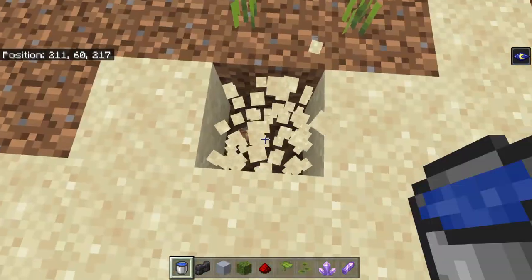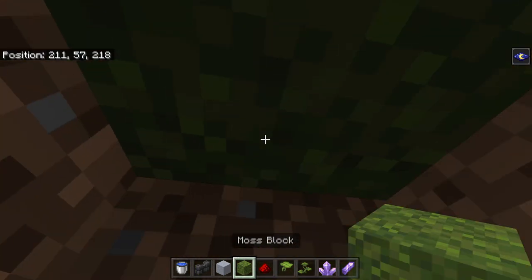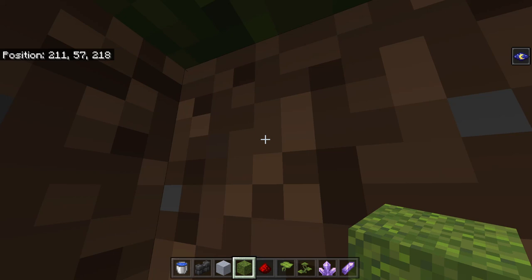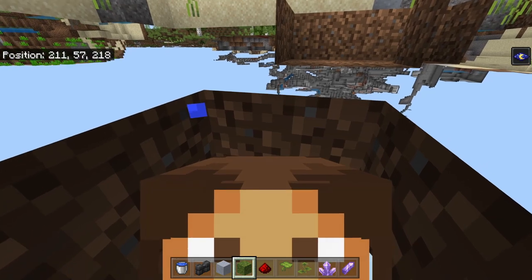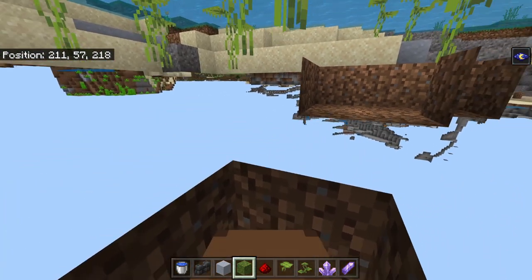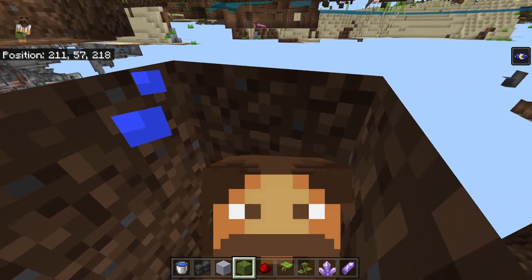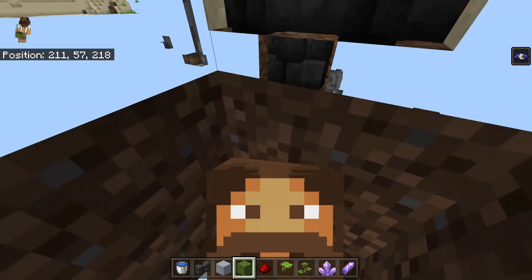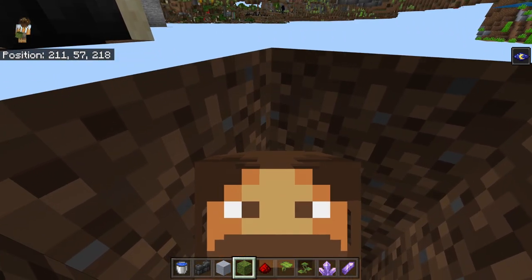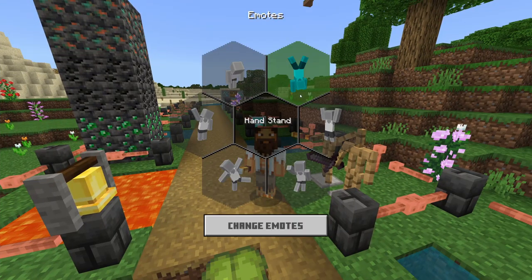Still on updated information: this x-ray glitch has not been patched and is still working really well. Dig two blocks down, place a block above your head, then change your perspective — and you can see a bunch of caves. If you slowly move up you can see even more, and if you crouch you get a little bit more control. Definitely advise crouching.